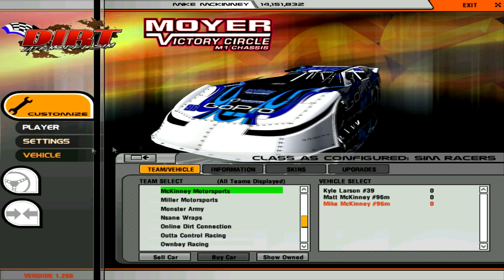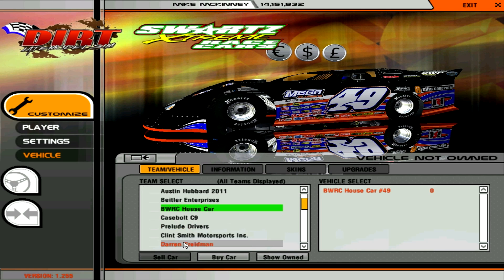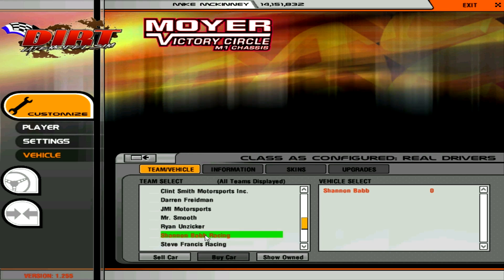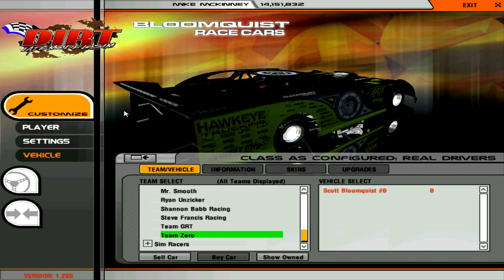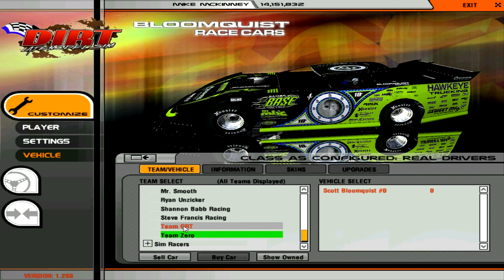Find your late model and then you can go to Vehicle and you'll have all these different cars to choose from — McKinney Motorsports. I think they're the best looking cars in the game, but I might be a little biased. You can go to real drivers if you want — Jonathan Davenport, the UMP National Champion 2011 Ryan Unzicker, Shannon Babb, Scott Bloomquist. The list goes on and on. All these cars are modeled exactly like the real thing — there's an exact replica of a Bloomquist race car, Babb's Victory Circle chassis and everything.